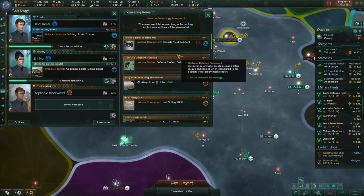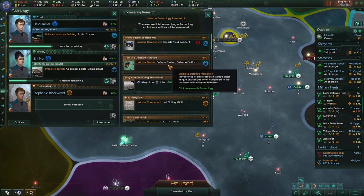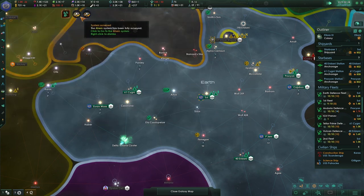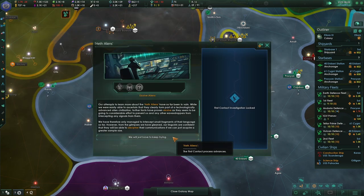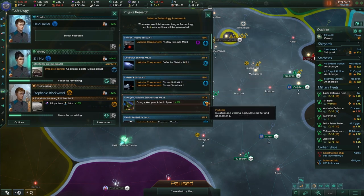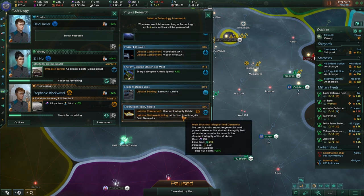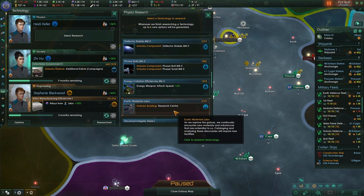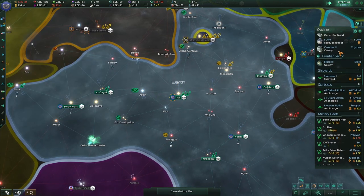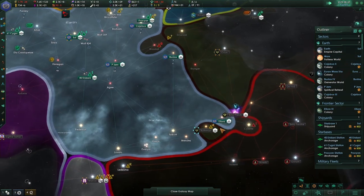Let's go for more research. Mining subsidies, purification plants, defense stations — let's go for the alloy increase for right now. Traffic control is now finished. Let's go for the structural integrity fields and the field generator. For the research center, let's go for the phaser bolt and turret mark two. And you are in your own sector — that's good to know.